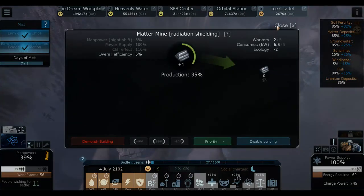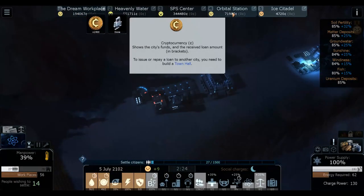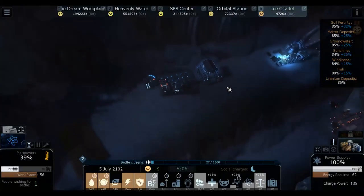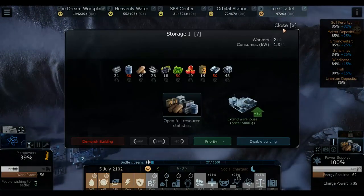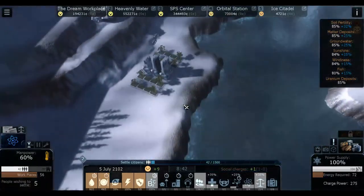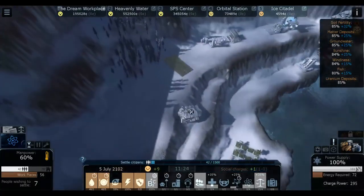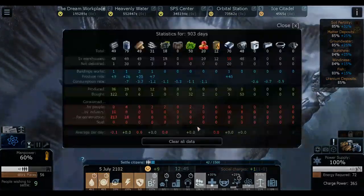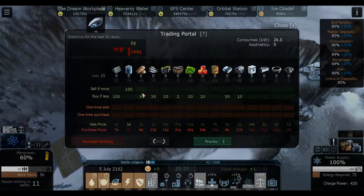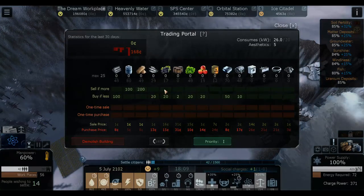27 people already - we seem to be moving fairly well. Getting money, good. We're gaining money at the dream workplace and the orbital station. Making more drones - we already have two big drones. We finished the crops too, so we're producing plenty of food. We could be selling some of it. We actually don't have any food right now - we have 49. If we have more than 200 food we want to be selling it.